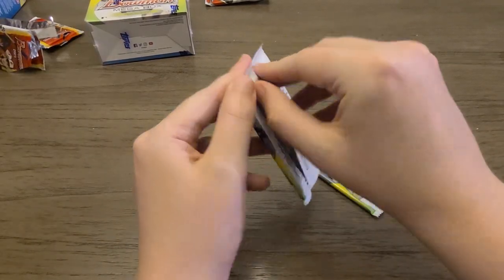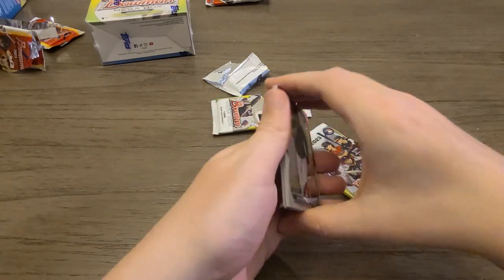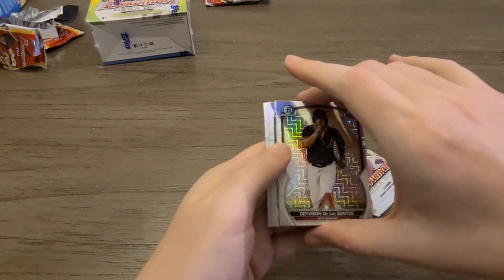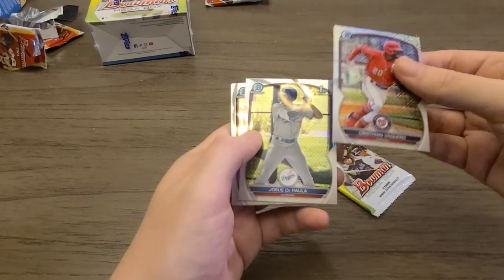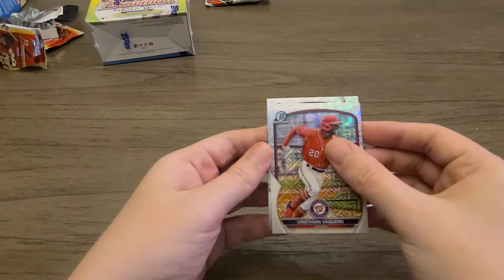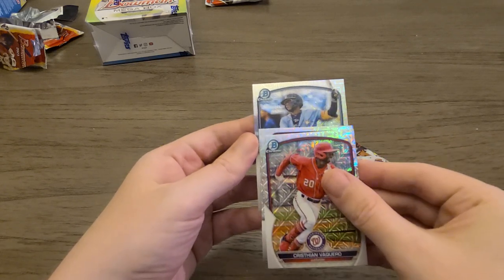On to our mojo packs. Davidson de los Santos — I know that one. A thicker card — finally! I've opened about 10 boxes now of these and I finally got one. Christian Vaquero, last year's card would have been awesome. Jose DuPont — I believe he's a big name. Davidson de los Santos and Wilson Gutierrez. Let's see what this card is. It doesn't look like a parallel, so it's probably an autograph because there's no color. It's a batter — for Tampa Bay. Wander Franco. So it's an auto!